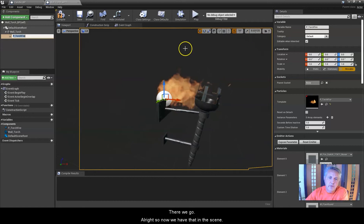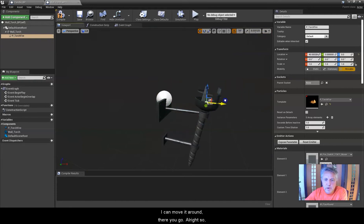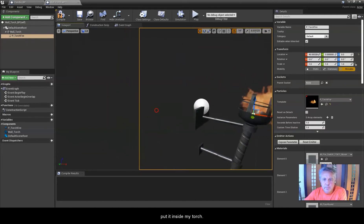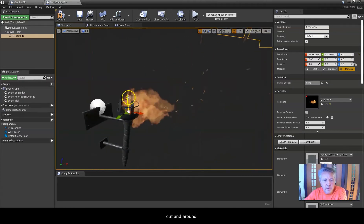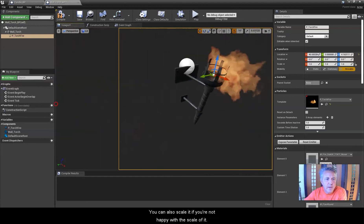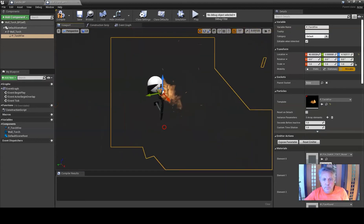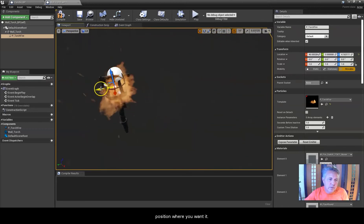Now we have the particle in the scene. Clicking on it I can move it around. I'll put it inside my torch — it has a little bit of a wind effect blowing out and around. I want to lift it up just a little bit. You can also scale it if you're not happy with the scale. Once you've set it around there, make sure it's in the position where you want it and center it.